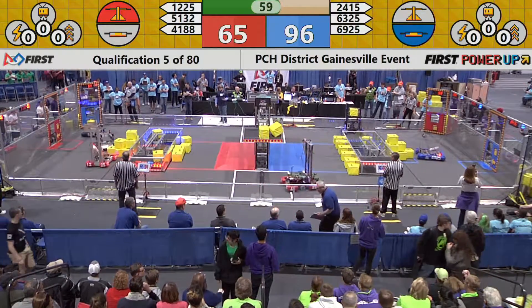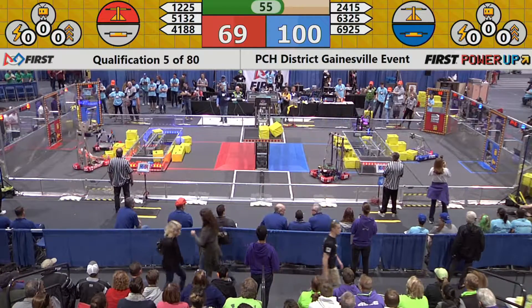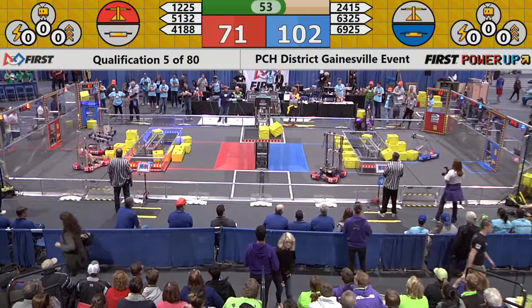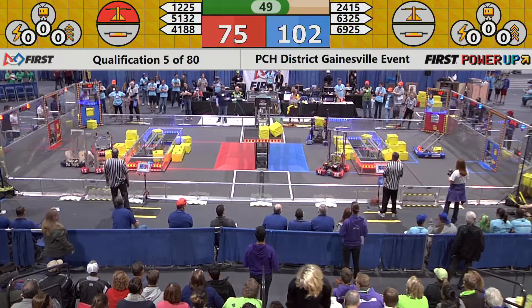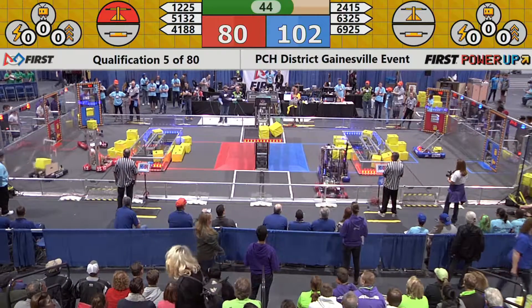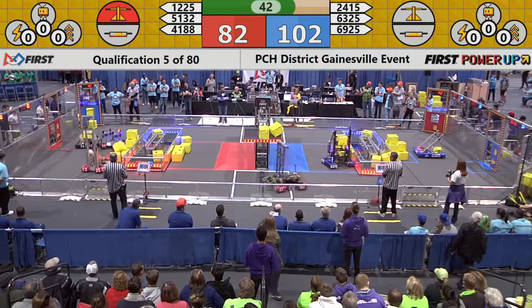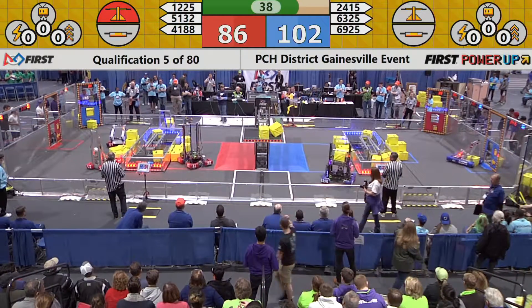The red alliance has control of the scale, the blue alliance has control of the switch, each gaining a point for every second they hold it. The score is 102 to 73 with 49 seconds left to go in the match. 6325 and 4188 are dancing around in the blue alliance zone as 4188 crosses back over to the red side of the field.